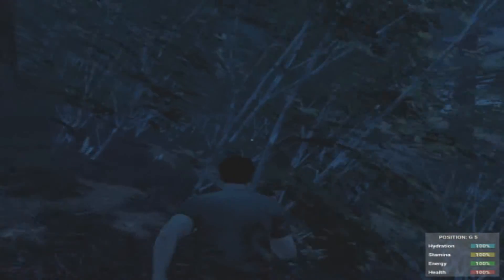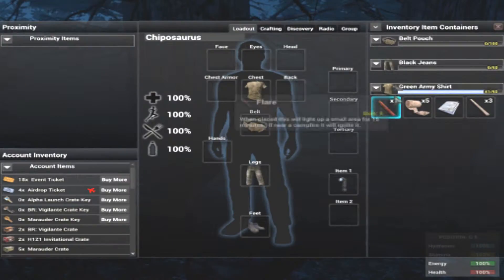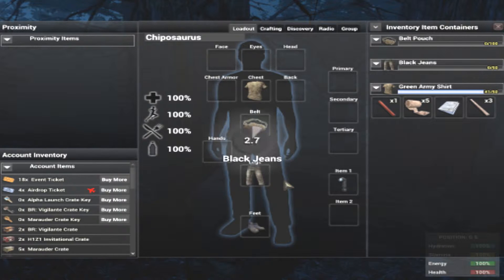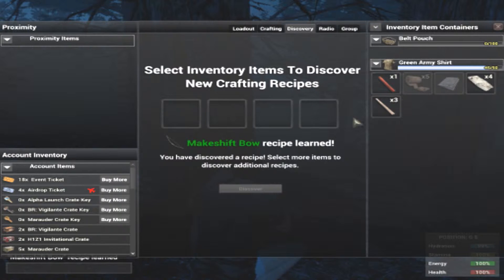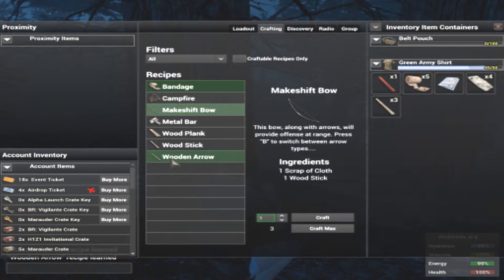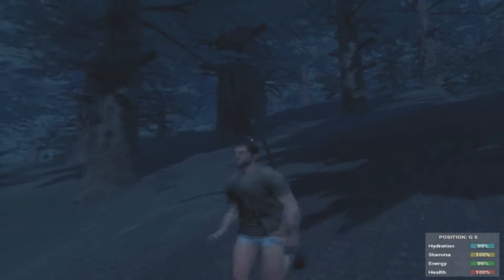Before that, I'm going to grab a bunch of sticks - just run through them. Okay, I'm going to crouch down here at this tree and shred my pants. The reason I'm shredding my pants is we want to make a bow - something to defend ourselves with. So we go into crafting, discover the makeshift bow, make some arrows. I can hear a zombie. Now we're ready to go and do this dam run.